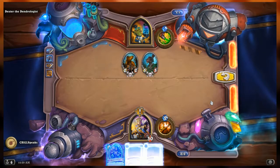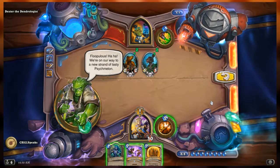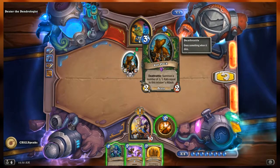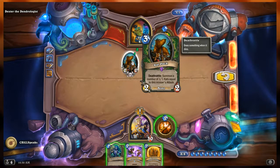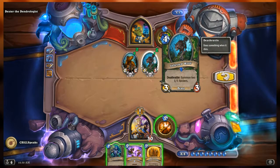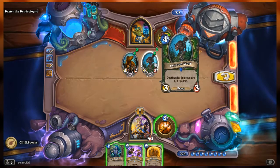That was fairly simple! Now we understand what we're doing here. Next: the Rat Pack is a 2/2 with Deathrattle — summon a number of 1/1 Rats equal to this minion's attack. The Infested Wolf is a 3/3 with Deathrattle — summon two 1/1 Spiders. Both of these guys make tokens on their death rattles when they die.